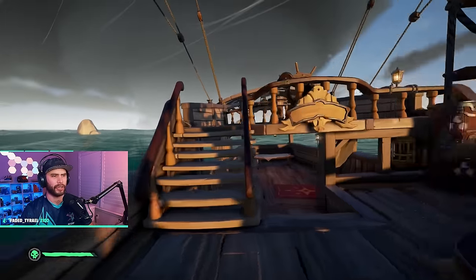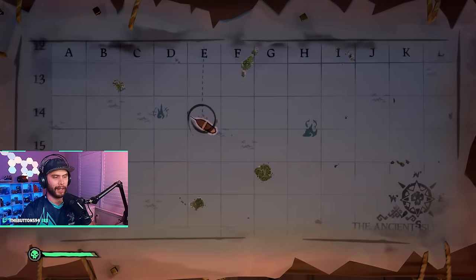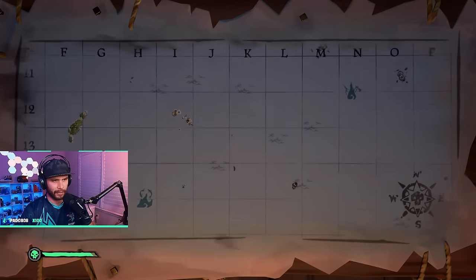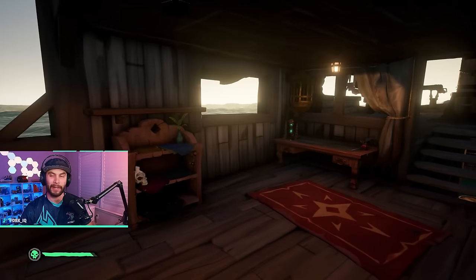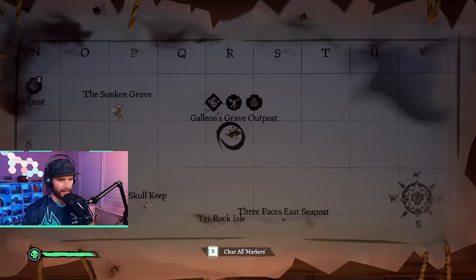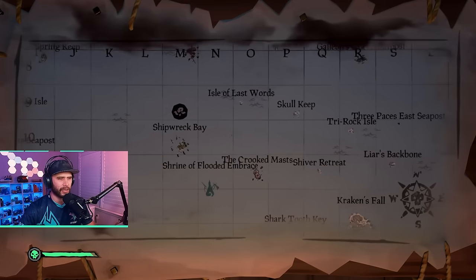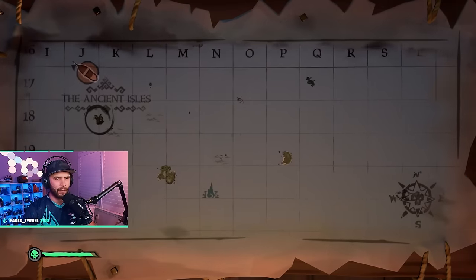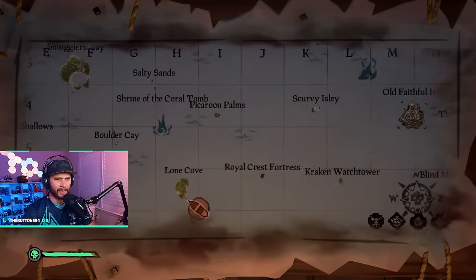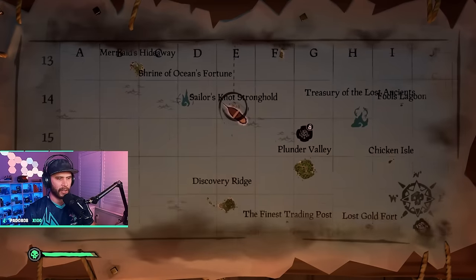Now that we have all the treasure we're setting course to the nearest outpost. Selling treasure can take a little bit of time, and some outposts are better than others. Galleon's Grave is one of the best — small island, easy run to the trading companies. Ancient Spire and Plunder Outpost are also good. Port Merrick is pretty bad, Sanctuary takes some time, and Dagger Tooth is probably the worst, second only to Port Merrick.